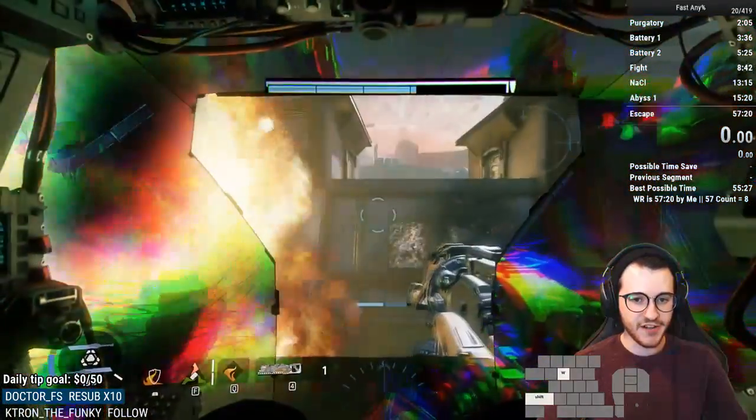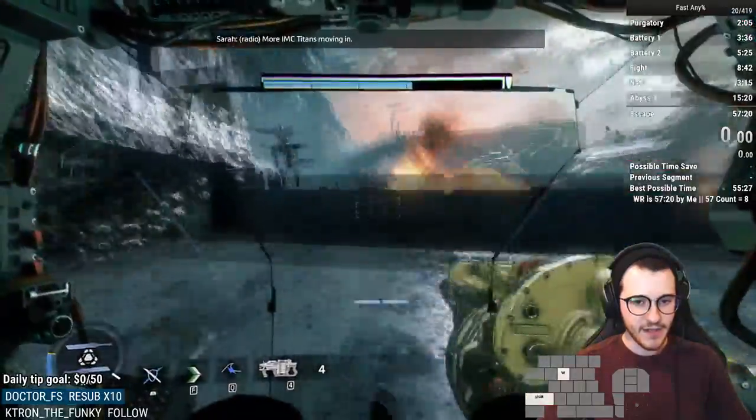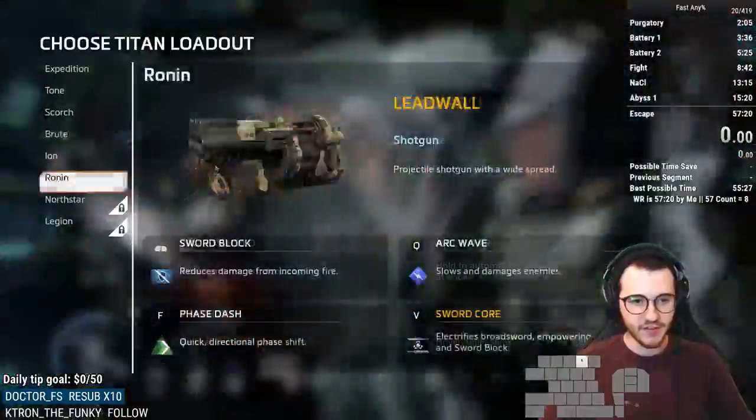It's all about managing where Sarah is, managing your cooldowns properly, and generally just aiming. Make sure you're aiming when you shoot — it's always really important.